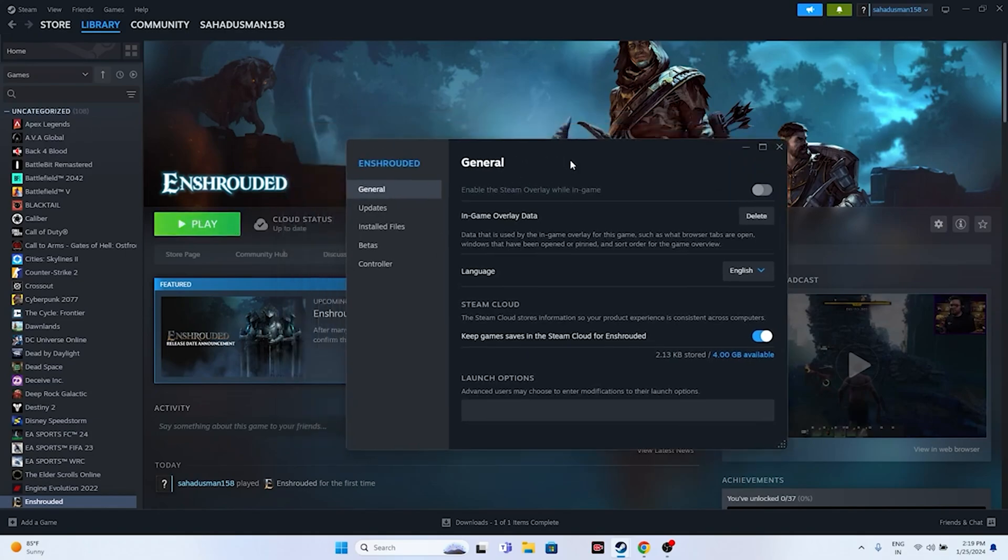Another very important step that has worked for many users is giving a command in the Steam launch options. Here in the launch options, the first command to try is -dx11. Give the dx11 command and try launching the game. If dx11 is not working, try giving the command -dx12 and launch the game. Either dx11 or dx12 should work.